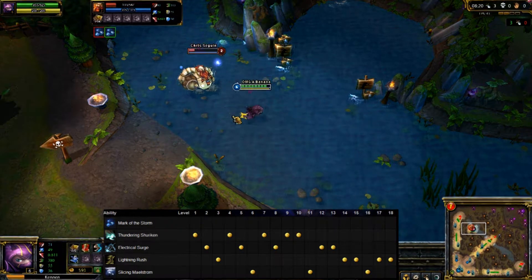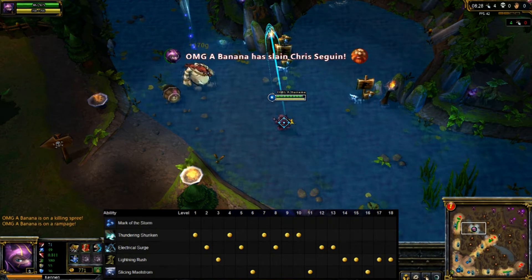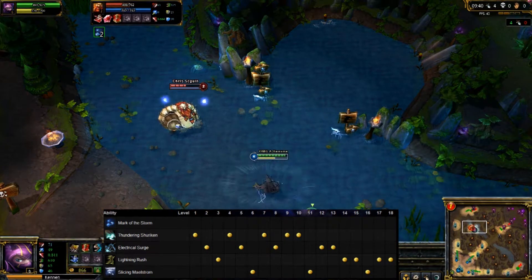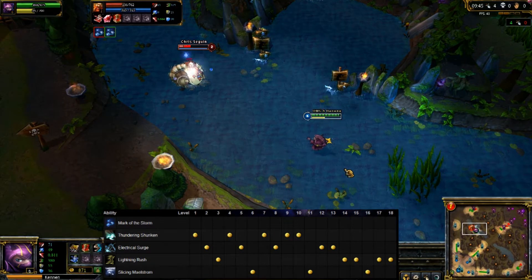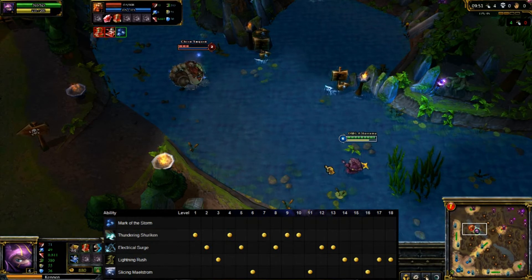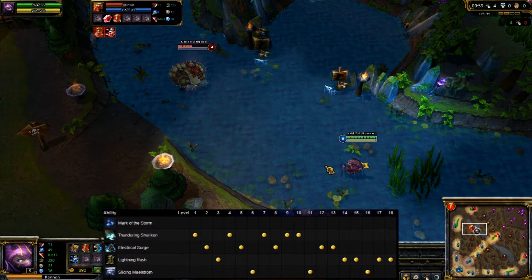Kennen's ultimate is called Slicing Maelstrom — he summons a magical storm that deals flat damage plus 40% of ability power to a random enemy inside the circle every 0.33 seconds. The storm hits up to 15 times at level three and cannot hit the same target more than three times, but hitting a target three times automatically stuns them. Combined with your other abilities, you can potentially stun enemies multiple times through the passive interactions.